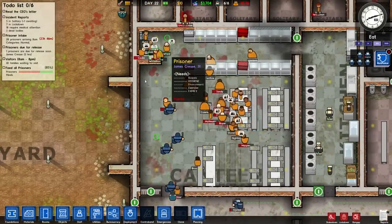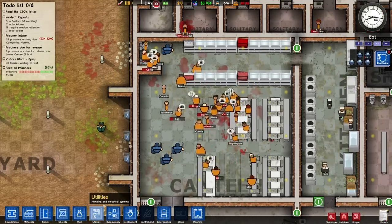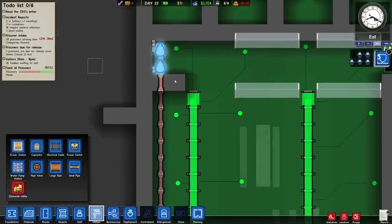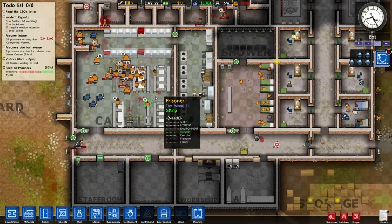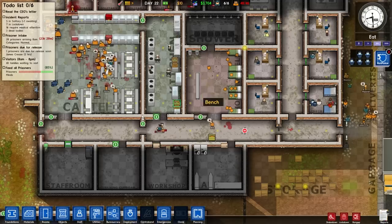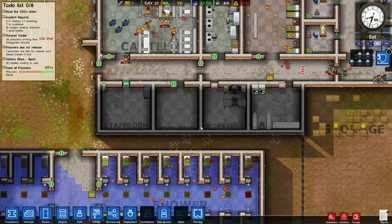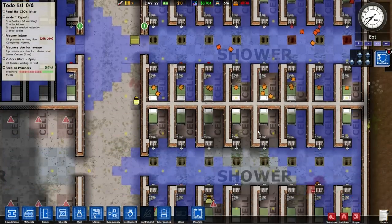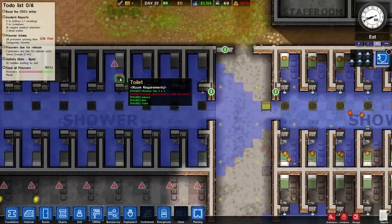Good - everyone's using the toilets. Are they fully plumbed now? Let's have a quick look at the utilities. Yeah, the plumbing actually works with the toilets - awesome! I didn't think it would because the small pipe stretched quite far, but yeah, that's pretty cool. Our laundry room's actually working now, our staff room's working now. Wow - and the holes in those cells have gone, but that cell has a hole.